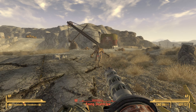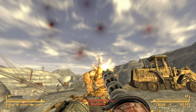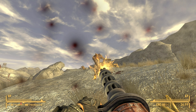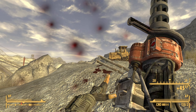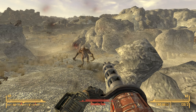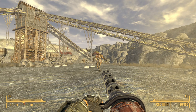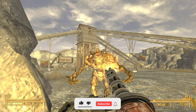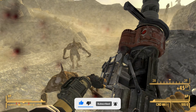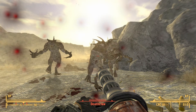The CZ 57 Avenger is a unique type of minigun and it fires 5mm rounds. It has a base damage of 13 with a DPS of 390. It has a critical chance of 0.01 with a critical damage of 13. If used in VATS, each action will cost you 25 AP. You can repair the CZ 57 Avenger using other miniguns, and from full condition it will break after firing 7,995 standard rounds.